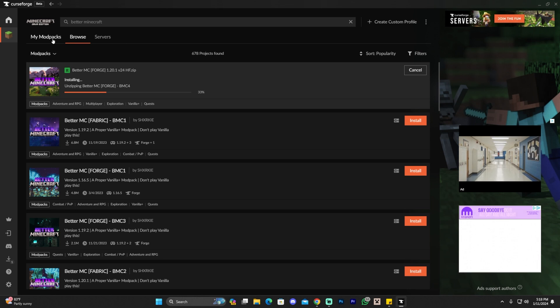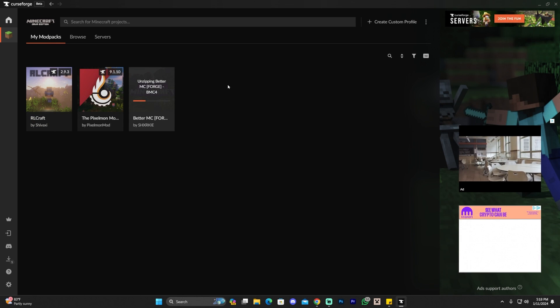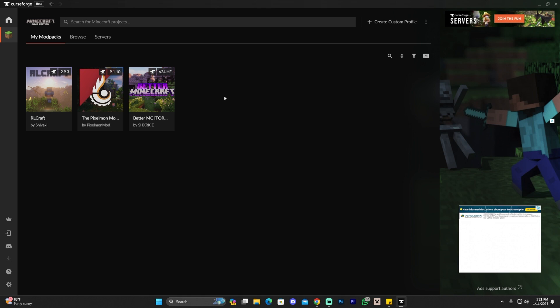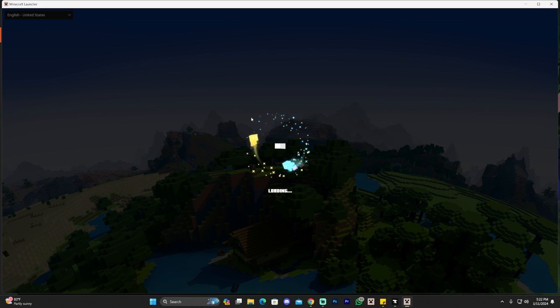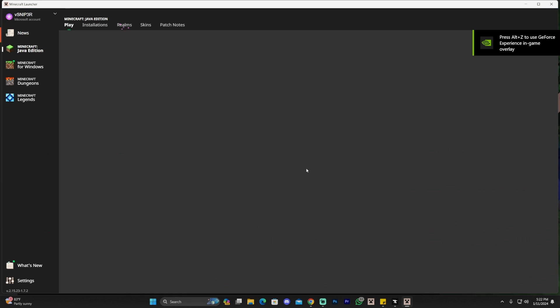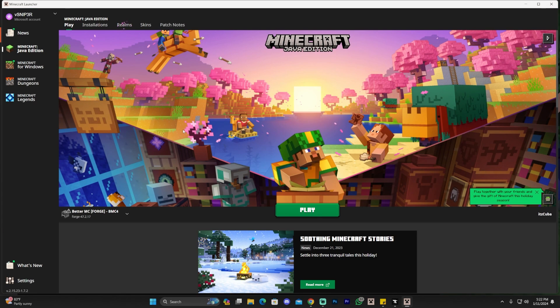You can check the progress under 'My Modpacks' to see how the installation is going. From now on, every time you want to play Better Minecraft you have to launch Curseforge, go to your modpacks, and launch Better Minecraft from there. After about a minute, Better Minecraft should be completely installed. Click Play, and that's going to launch the Minecraft launcher — which is slightly different from your regular Minecraft launcher because it's being launched through Curseforge.